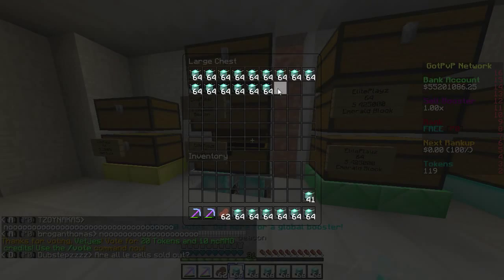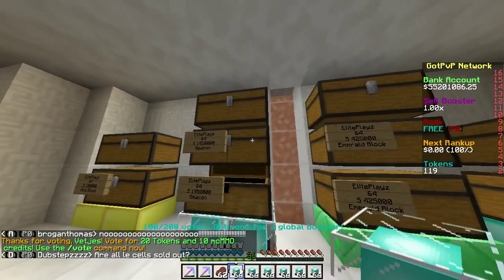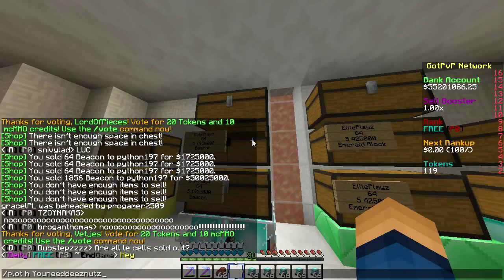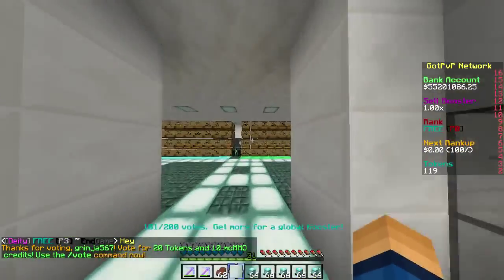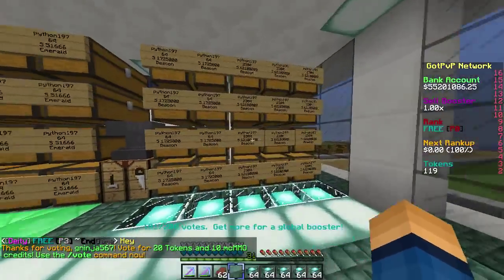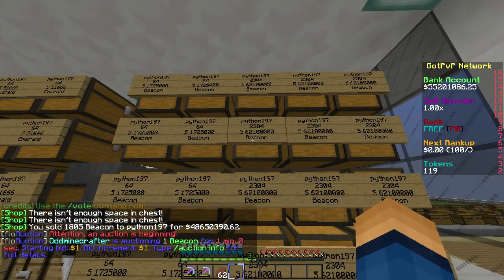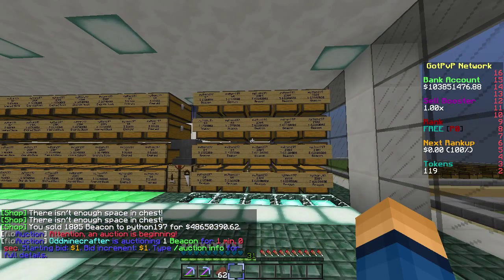Let's go get some more, we still have some more to go. I think the rest of them we can just grab. All right, slash plot h Python. We're going to go here and sell the full inventory, full inventory, full inventory. There we go — boom. We have 103 mil.